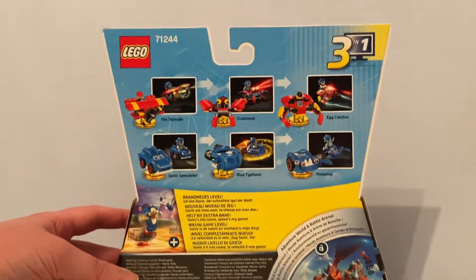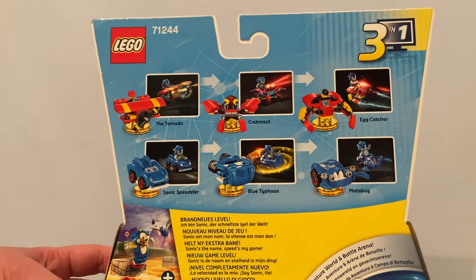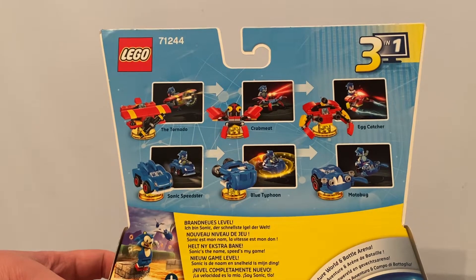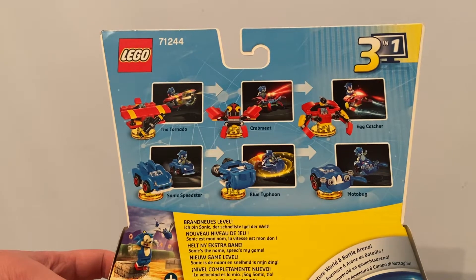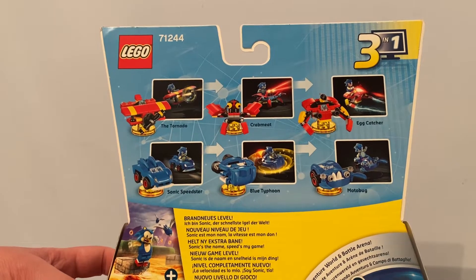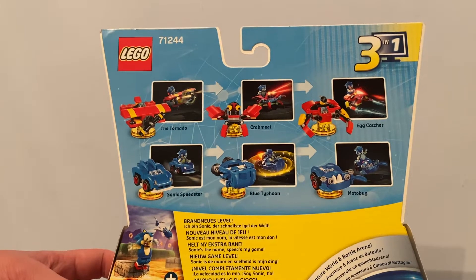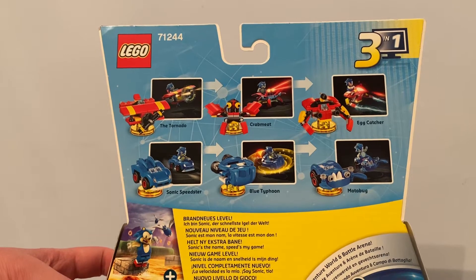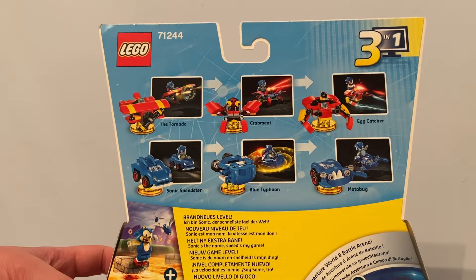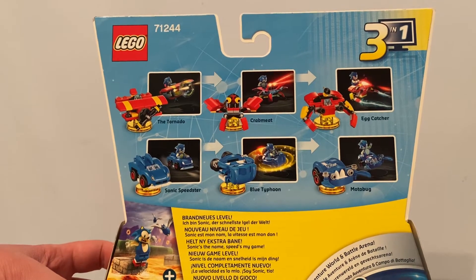The back shows you how to rebuild into different forms: the Sonic Speedster, the Blue Trifone, and the Motor Bug. Also a Tornado, a Crab Mutt, and an Egg Catcher.